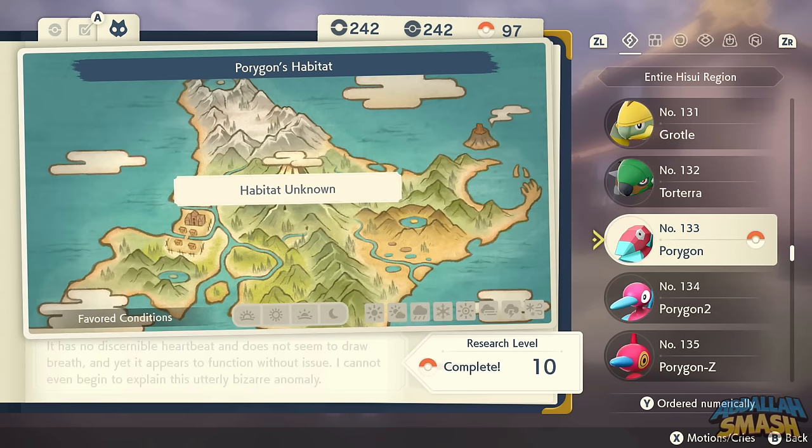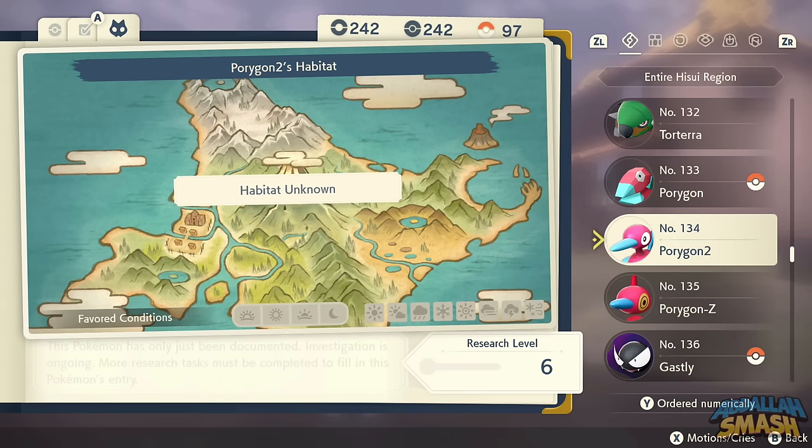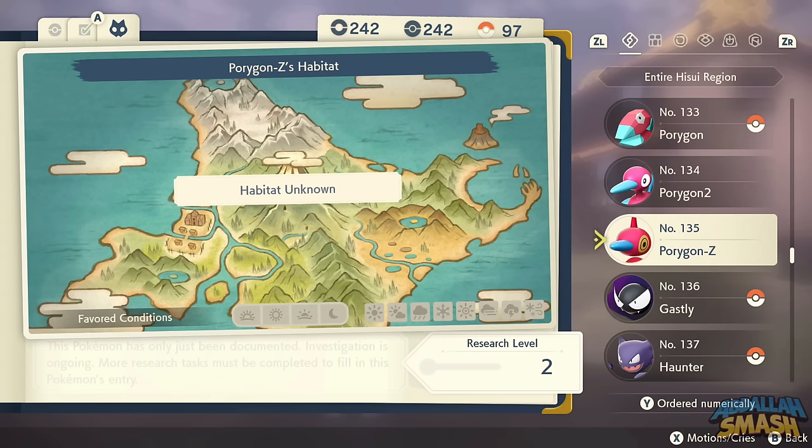Porygon is available exclusively in space-time distortions in Crimson Mirelands. To evolve it into Porygon2, you'll need an item literally called Upgrade, which can be bought at the shop for merit points. To go further, use the Dubious Disc for Porygon-Z. You'll be able to find those items on the ground easily.